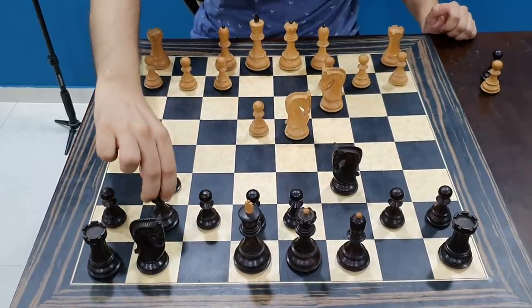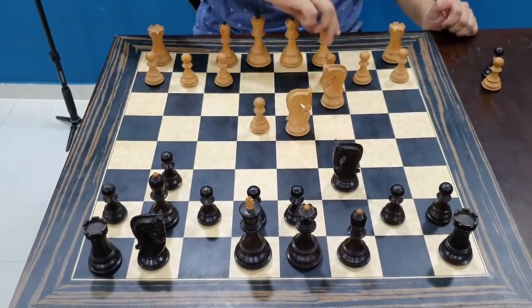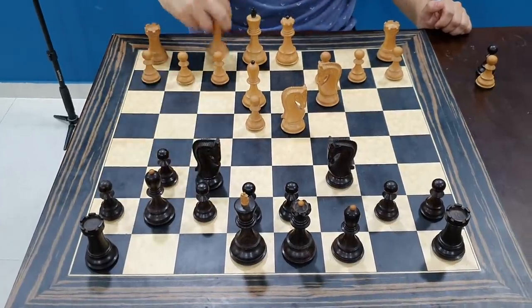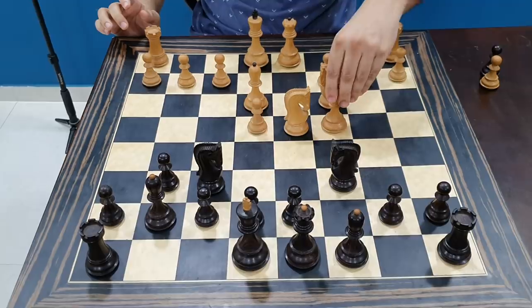Knight c3, bishop g7, bishop e3 — all very standard — and after knight f6, you play your bishop to c4 in such a position.